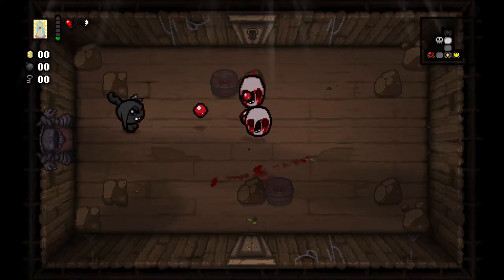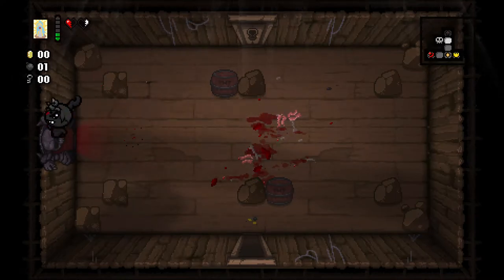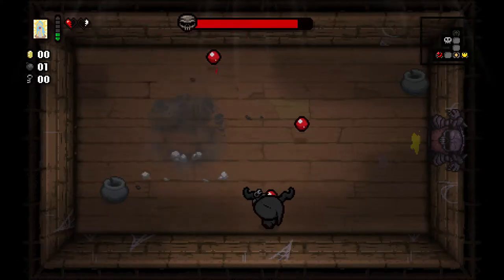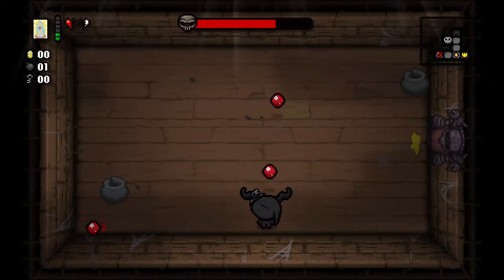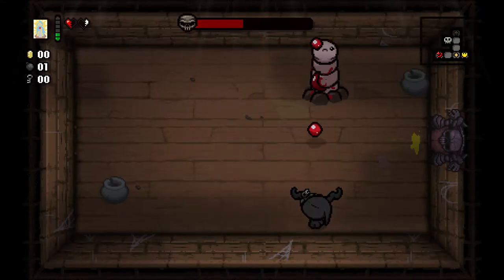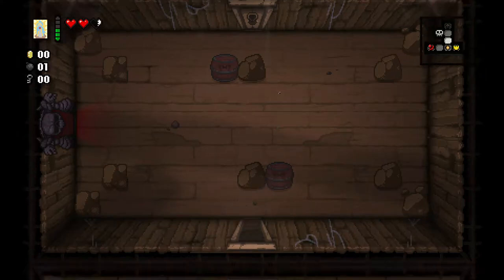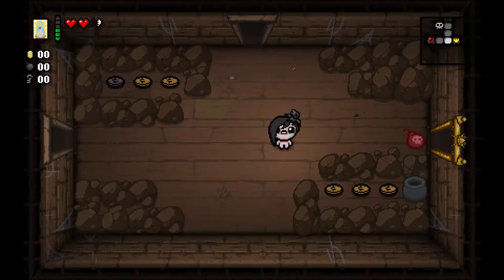I should have saved it until I had done the floor, but oh well. Okay, so we get Pin — easy enough boss. Did we have a tinted rock on this floor? I think we did so I'll double back and get the soul heart. And we get a health up which is okay, I guess. Of course it doesn't knock us out of Horror of Babylon mode unfortunately.